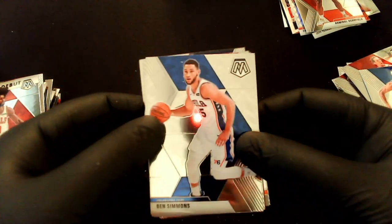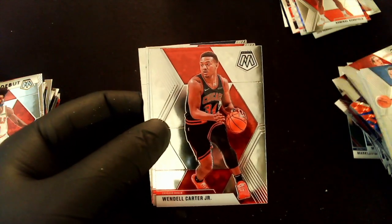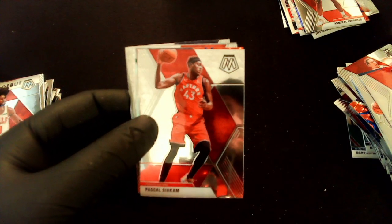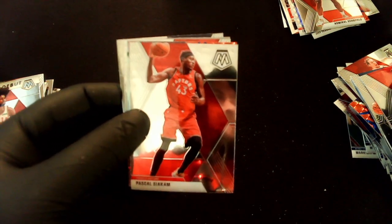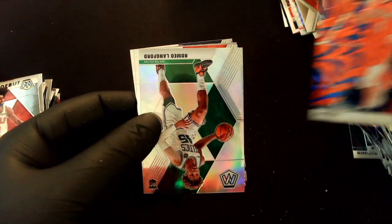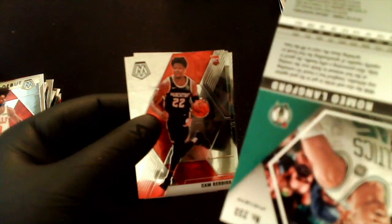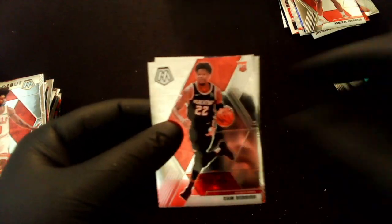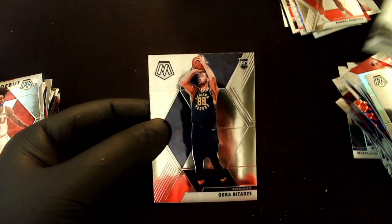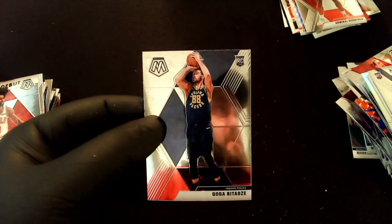Last pack — hoping for something good! Ben Simmons, Wendell Carter Jr., Pascal Siakam, JJ Redick on the reactive blue, Romeo Langford prism silver rookie card — not bad. Another rookie Cam Reddish, NBA Debut Jordan Poole — not too bad. And one more rookie I can't pronounce but there it is. That wraps up another box!